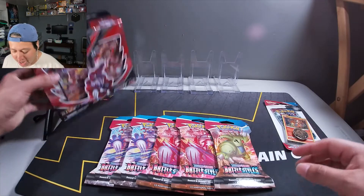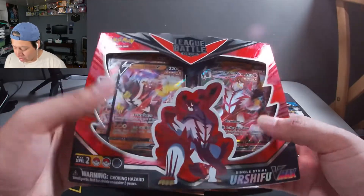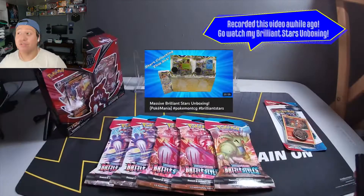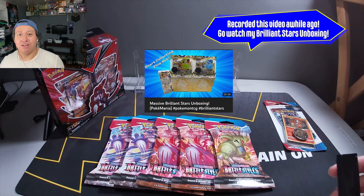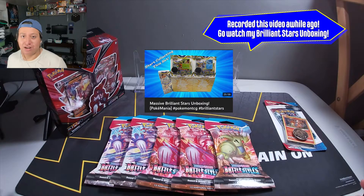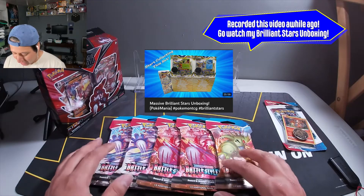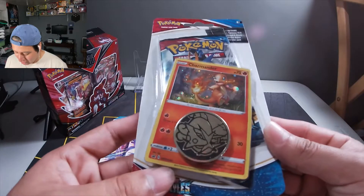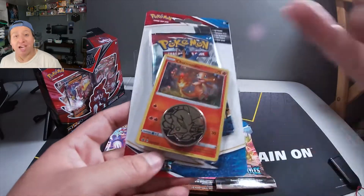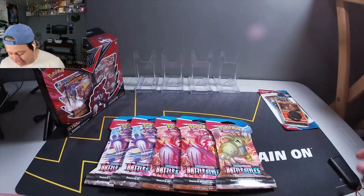I had the League Battle Deck for the Single Strike Urshifu. The only reason why I bought this was because it was during the dry spell of Pokemon cards, and this was like one of the few things I saw - might as well buy it and open it up. I got some 5 Battle Style Booster Packs and a Checklane Pack that has a Charmander promo card, which is going to be very cool. I actually got two of them - one for myself and one for my older brother.